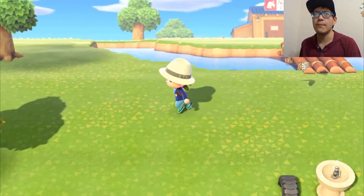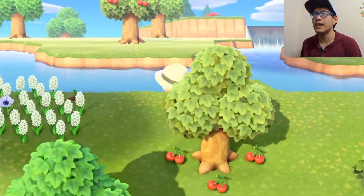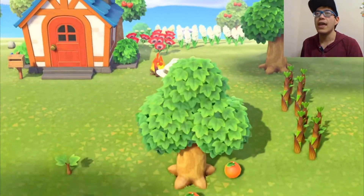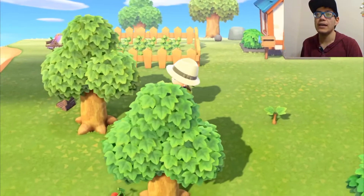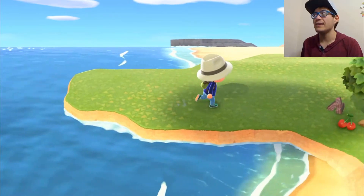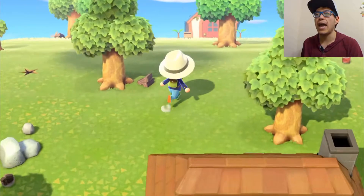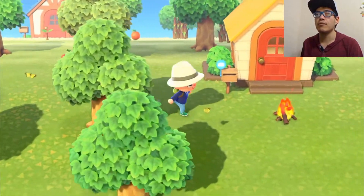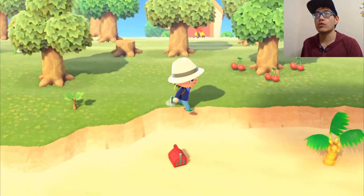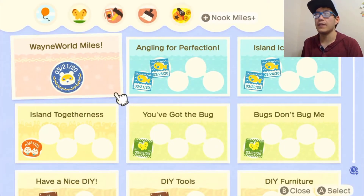That criticism is true to some extent, since Animal Crossing doesn't really have any true story to progress you through — it's pretty much do whatever you want and make your own fun. But with this version, Nintendo pretty much fixed all the complaints people had with past Animal Crossings. The biggest improvement is definitely giving you goals to work towards, called Nook Miles — kind of like objectives or quests in the game.